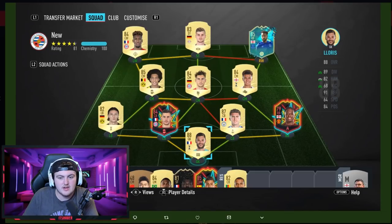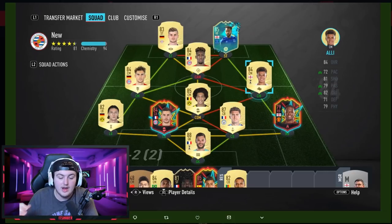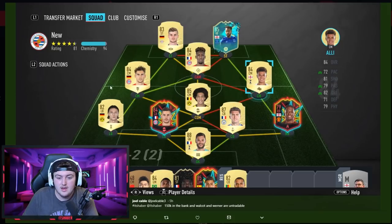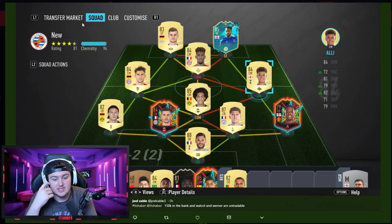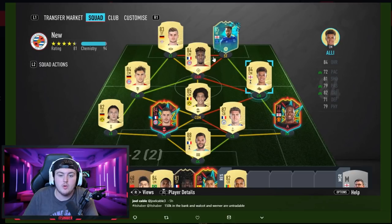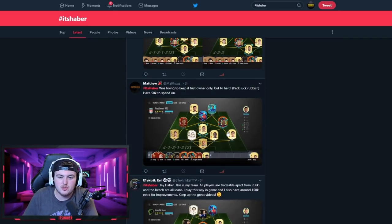Next is Joel Cable — he starts in a 4-3-3, plays a 4-1-2-1-2 narrow in game. Nice team — I like this setup. I'm not entirely sure about Koeman at CAM; I'd change Koeman to Coutinho, since you're playing him at CAM. Coutinho would be a very good central CAM — way better than Koeman. You've got 150k and Walcott and Werner are untradeable. Apart from Coutinho for Koeman, I don't see a single upgrade — this team is gross, very nice. Coutinho's got five-star skills that Koeman doesn't have.